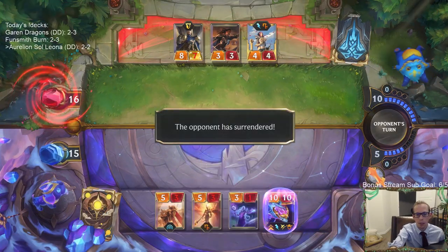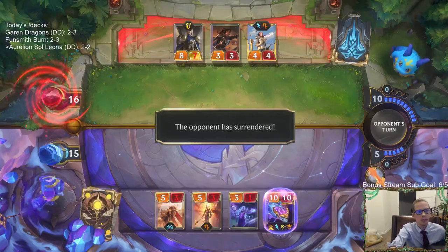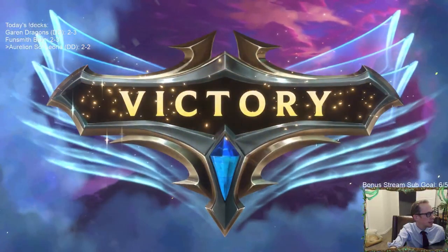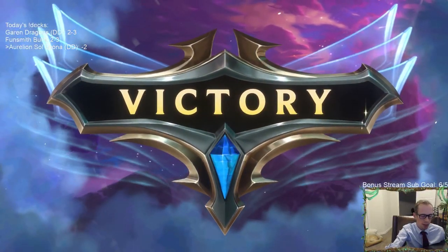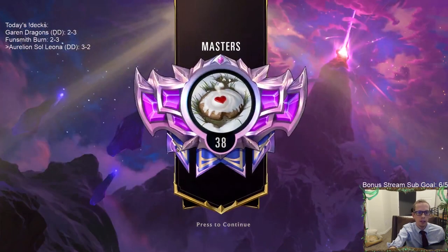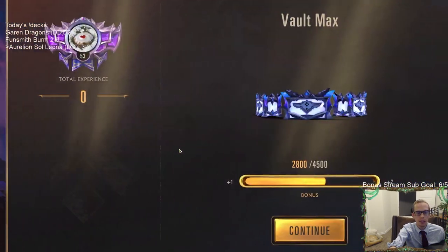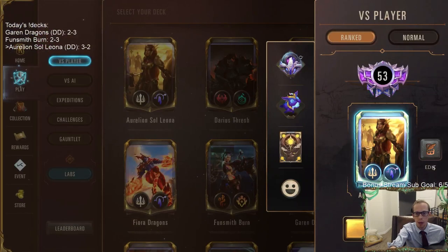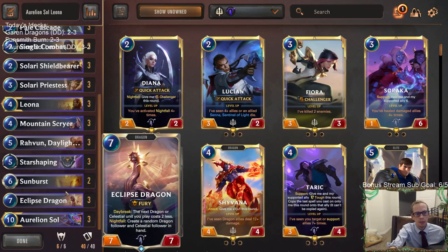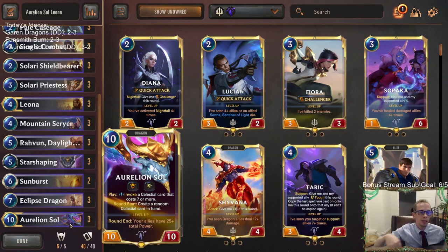It's at 23, so I could have used the Pale Cascade to level up Aurelion Sol — I was just thinking about whether Pale Cascade could save Leona. I didn't think about using Pale Cascade to level up Aurelion Sol. But still, from that point it was garbage time — formalities the rest of the game. I don't think my opponent had any chance left, so that would have been the best play but we were going to level up next turn anyway.